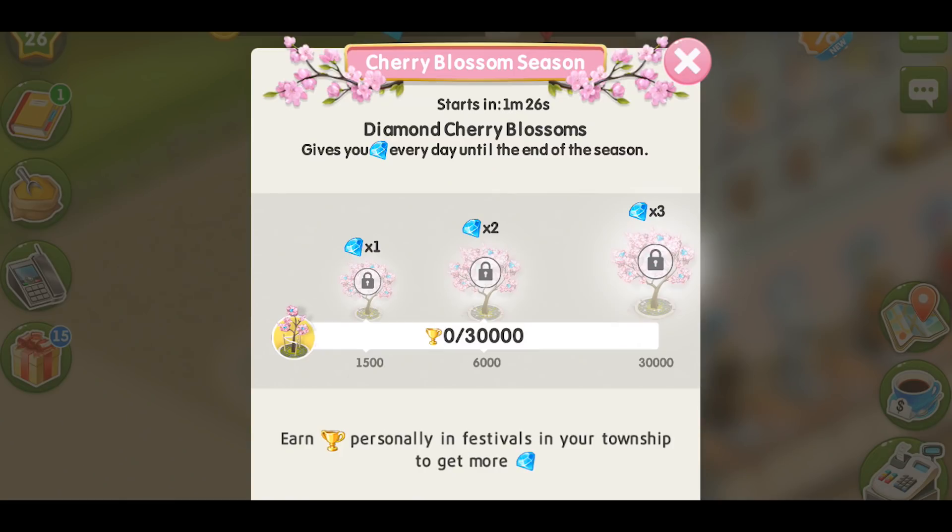During all that time you have to earn cups in several festivals to reach new levels of the tree. When you get 1500 cups you unlock level 1 and the cherry blossom starts bringing you one diamond a day. At level 2, after earning 6,000 cups, you will be getting two diamonds per day. And when you make 30,000 cups, the tree will give you three diamonds every day.